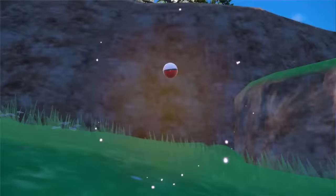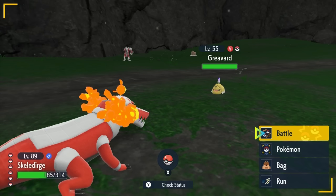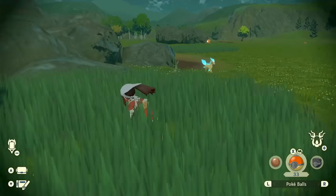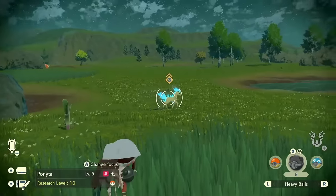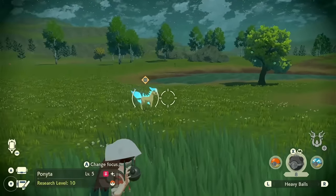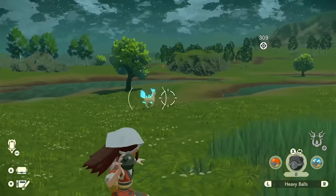Shiny Pokémon in Pokémon Scarlet and Violet appear as a different color in the overworld. However, there's not going to be any sound indicator to let you know a Shiny is nearby. This was something people really enjoyed in Pokémon Legends Arceus, where a sparkling sound effect would go off, but you don't have that in this game, so you'll just have to have a good eye and notice a different colored Pokémon when you see one.